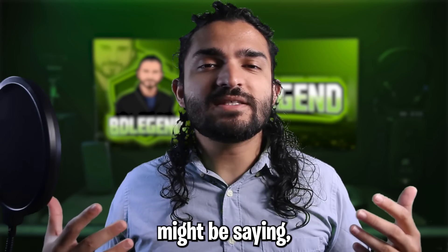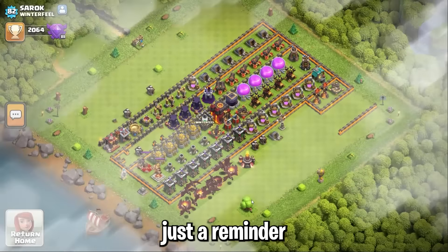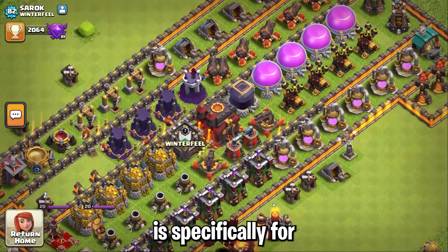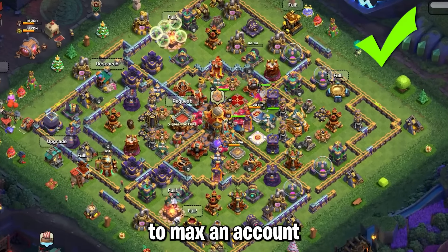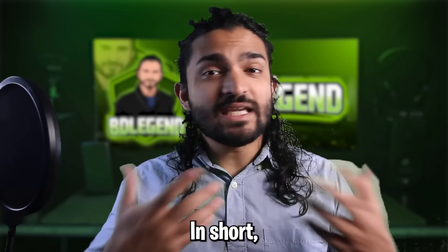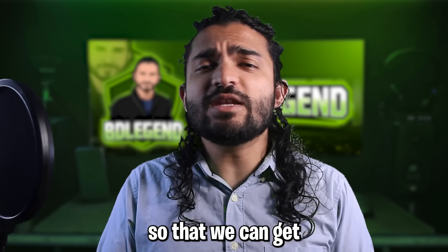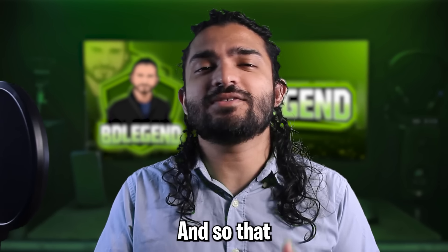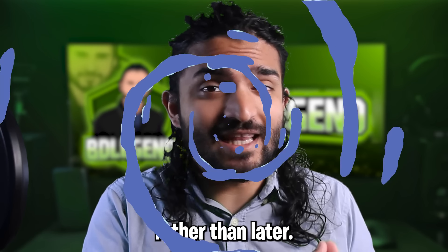Now some of you might be saying this looks really short — where are all the other upgrades? This is just a reminder that this upgrade guide is specifically for strategic rushing, which is the fastest way to max an account in Clash of Clans. In short, we're going to the higher Town Hall levels pretty quickly so that we can get the best use out of our magic items and unlock things we need earlier rather than later.